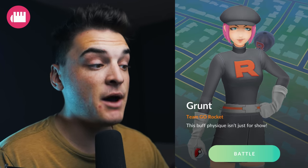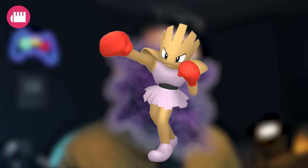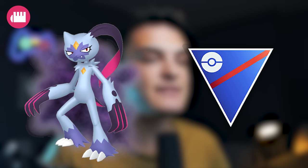The Fighting Grunt says 'This buff physique isn't just for show,' getting you either Shadow Hitmonchan, Shadow Hitmonlee, or Shadow Hisuian Sneasel — one of the new shadows of this event. None of these Pokemon are great, but Shadow Hisuian Sneasel into Shadow Sneasler is going to be a decent Great League Pokemon. It was previously very hard to get Sneasler for the Great League, so it's a great one to go after.